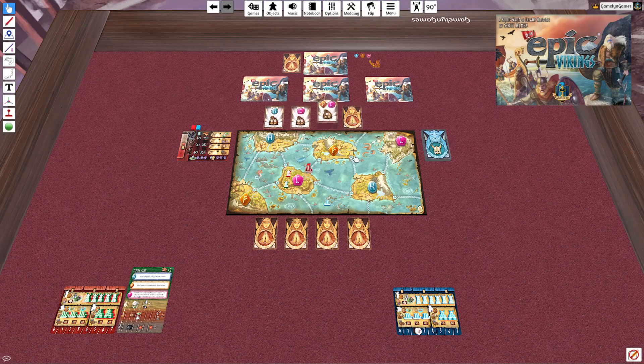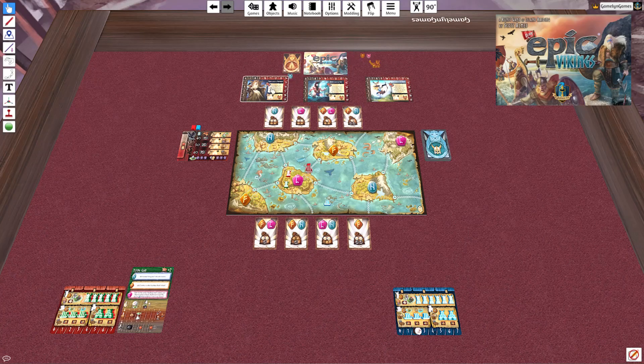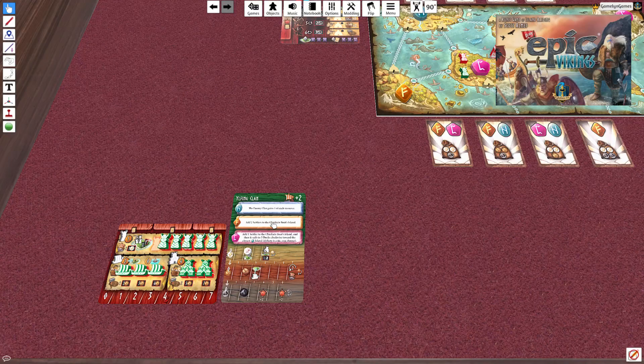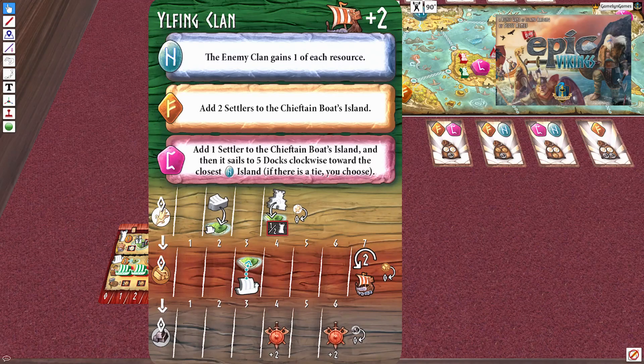Let's take a look at the favor cards and what gods we're up against, and we'll assign the Fury tokens. Let's zoom in on the solo mat. There are four different solo enemy clans on the back sides of these clan mats, each with different unique abilities. The Yilfing clan has a sail plus two, so anytime they sail, they add two to movement. There are three special actions, each associated with a certain rune type, triggered when the solo sends a Viking to Valhalla.